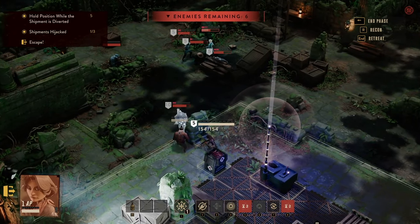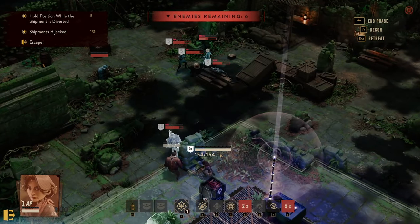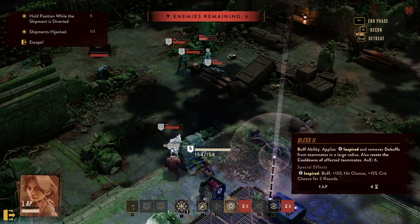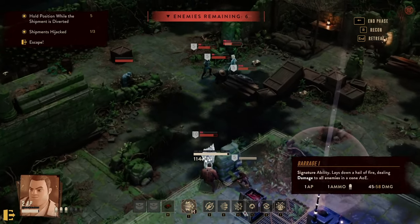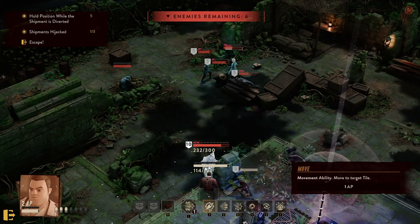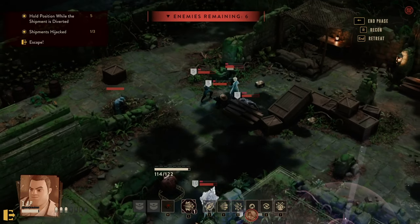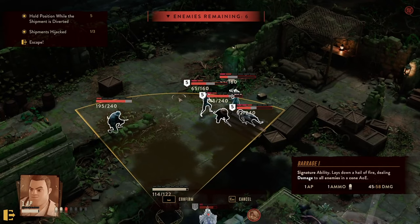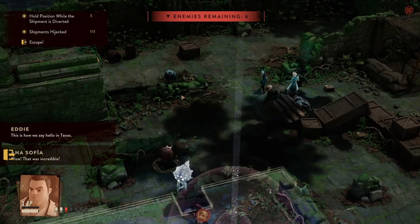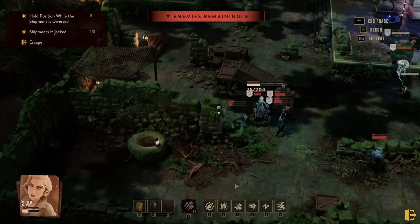Tip number four: don't be afraid of scions. Taking them out does two things — scions typically have great loot for their respective time, including ether, king ethers, and sometimes great trinkets. On top of that, you apply a debuff to their progress in the coming week. They can be dreadful at the beginning, but once you get the hang of them, just focus them at the start of combat and you'll be fine.